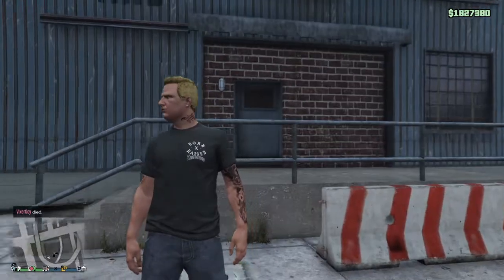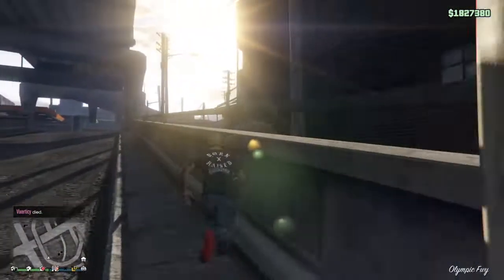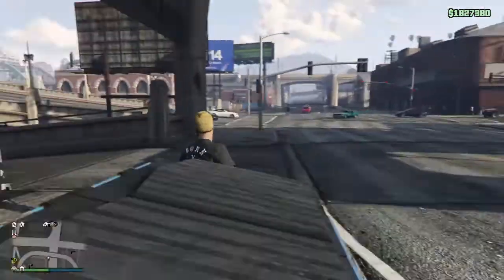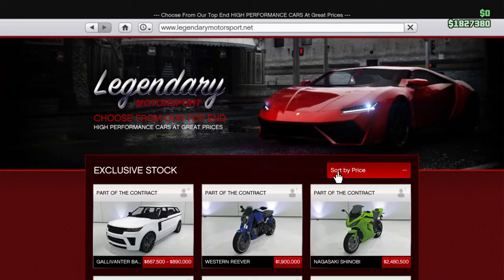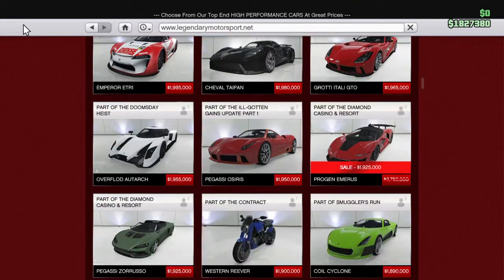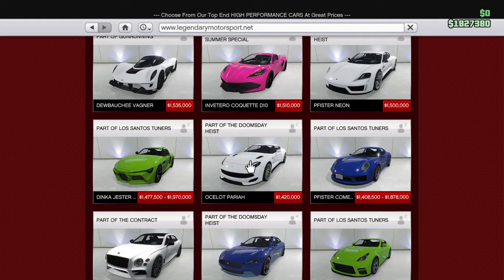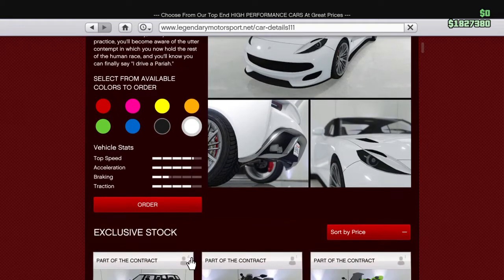Hello everybody, welcome back to another video. My name is PhilTGaming11. Today we're in GTA5 with my mate Z — he's one of my best mates, he's been helping me out a lot. Today we're going to be buying the fastest car in GTA5, and it's the Ocelot Pariah. Yeah, Ocelot Pariah — it's a sports car. It's the fastest car in the game, and it's a sports car, can you believe it. Every online article I've read says it's the fastest, so I'm just gonna buy it now.